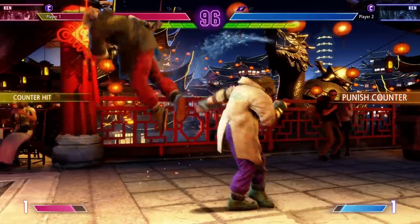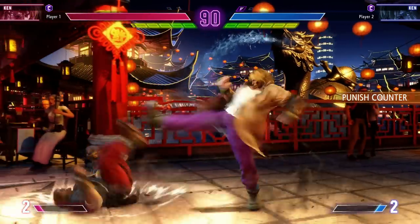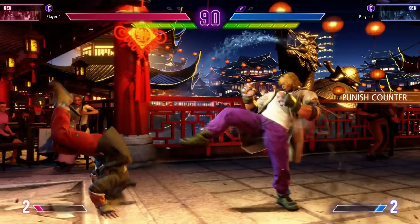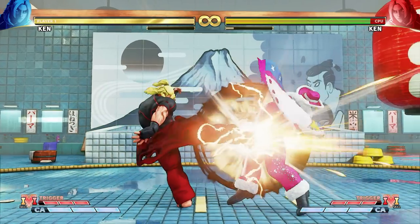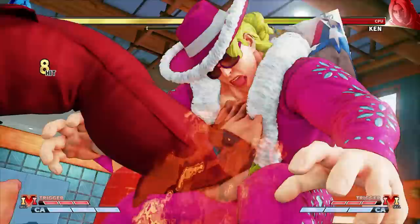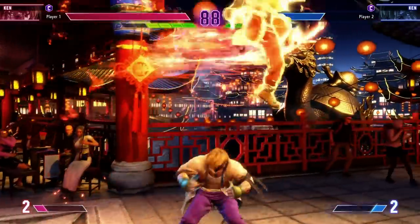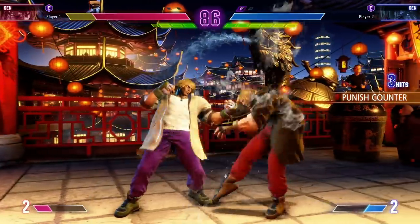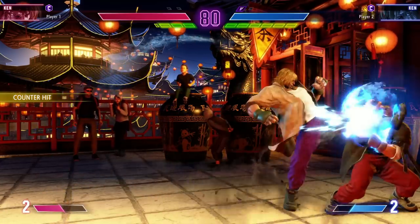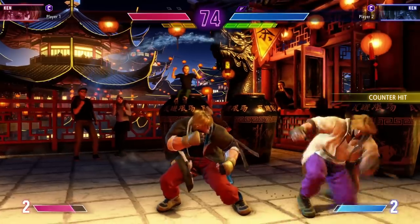Also to speak on general footsies and neutral: Ken's stand heavy kick has always been a good button, especially in Street Fighter V. Punish counter in a lot of ways is like crush counter in Street Fighter V. You can see that stand heavy kick launches the opponent when it does a punish counter. In Street Fighter V, same scenario - you can run after the fact and do whatever combo. It's going to be much the same in Street Fighter VI, so those basic button presses are going to be pretty important. Potentially the little stuff can change a lot, like a crouch medium punch getting into a run-cancelled Shoryu - stuff he couldn't do in Street Fighter V.